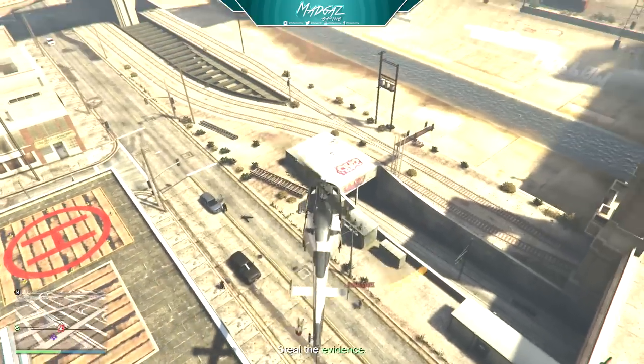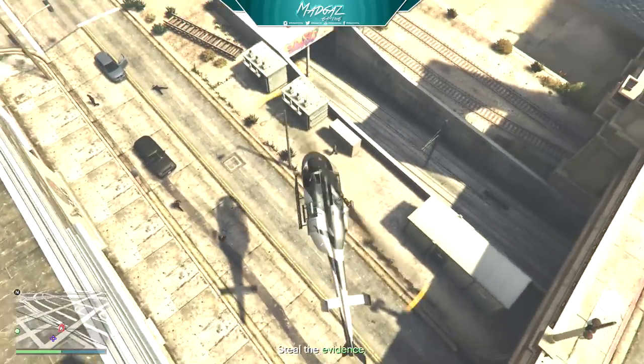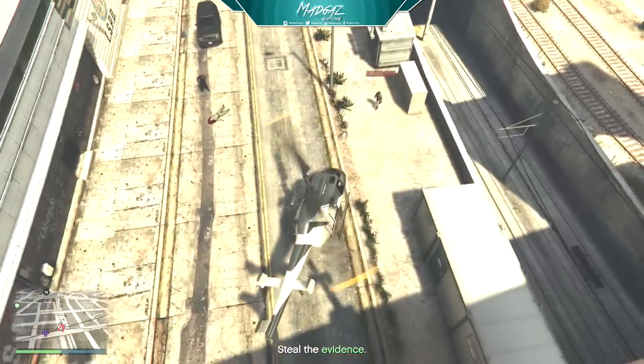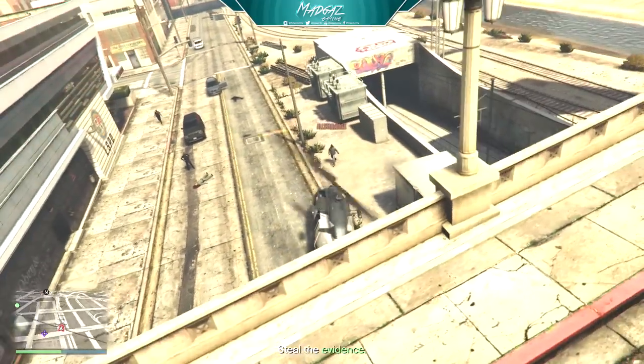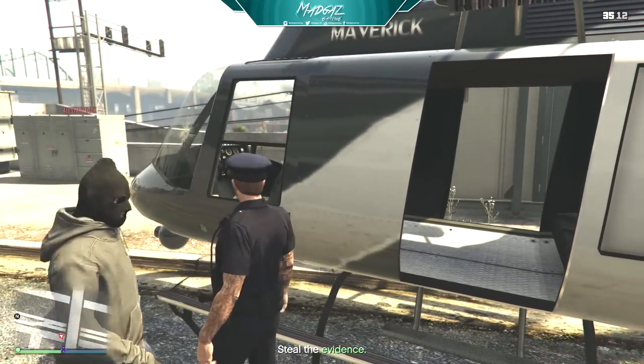Once you're in the helicopter and you've got your free parachute, just land it. We now have a parachute, courtesy of Meriwether. Let's do this next part of this awesome glitch.